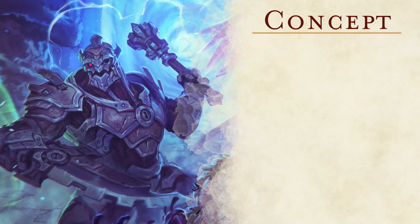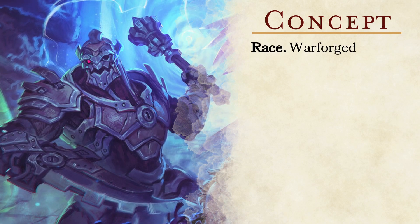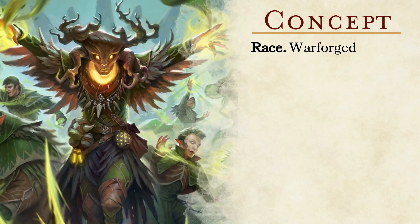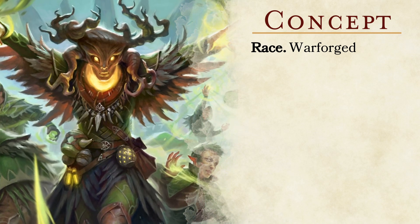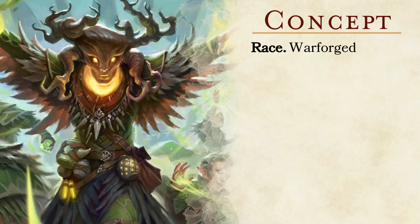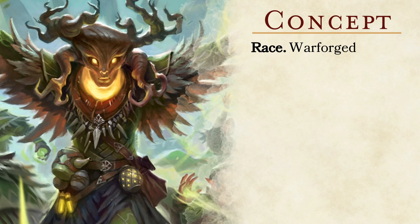For this build's race, I went with the Warforged re-flavored as a treefolk, as its racial traits allow us to portray a living tree person. The most notable traits for this build are Constructed Resilience and Integrated Protection. Constructed Resilience provides flavor to have us feel like a sentient tree, giving us advantage against being poisoned and resistance to poison damage. Integrated Protection is key, providing a +1 bonus to our armor class, which will be integral to our survivability.